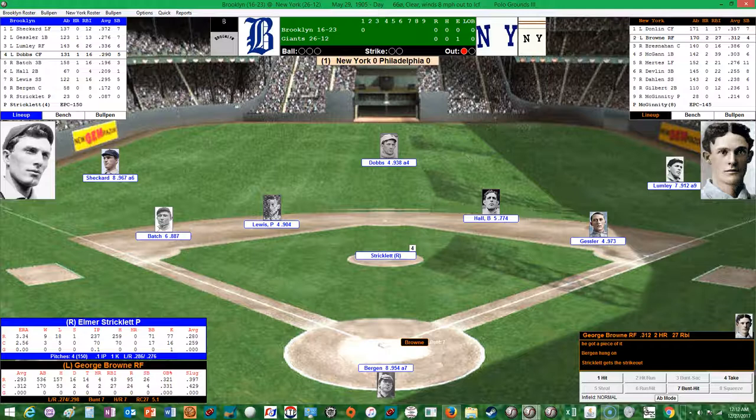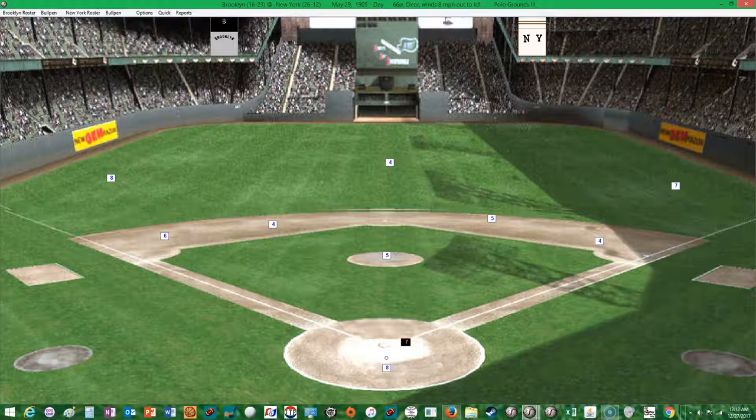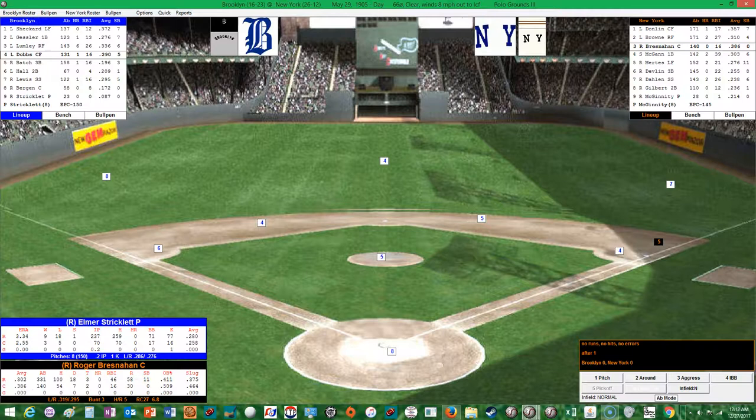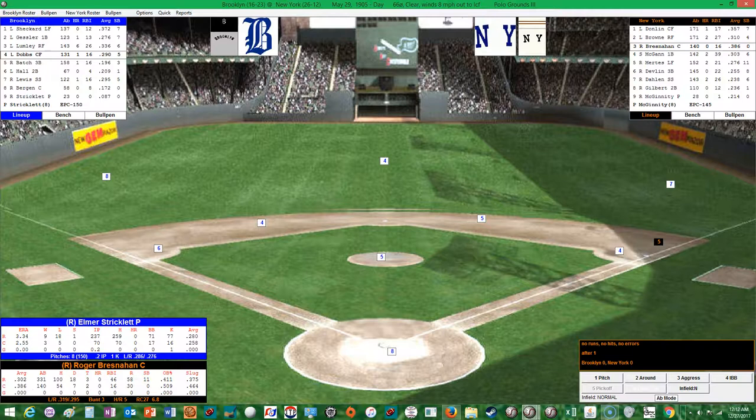That brings up George Brown, hitting .312 with 2 homers and 27 RBIs, 24 runs scored, 4 stolen bases, with 2 doubles and 6 triples. That's going to be a grounder to third — Batch up with it over to Gessler for out number two. Two quick outs in the Giants' first. That brings up Roger Bresnahan, who's having a monster year — hitting .386 with 16 RBIs, 30 runs scored, an on-base percentage of .509, with 7 doubles and 2 triples. He hits it back to the pitcher, over to first — no hits, no errors after 1. Brooklyn 0, New York 0.